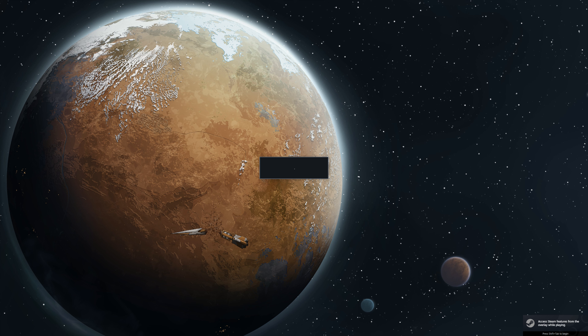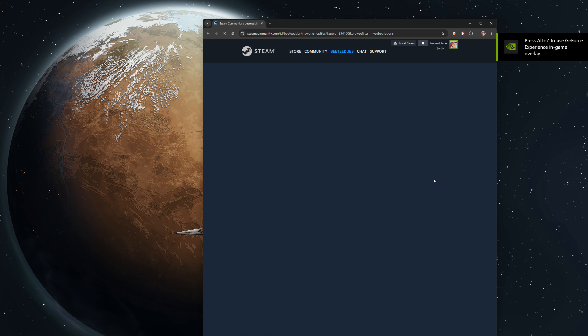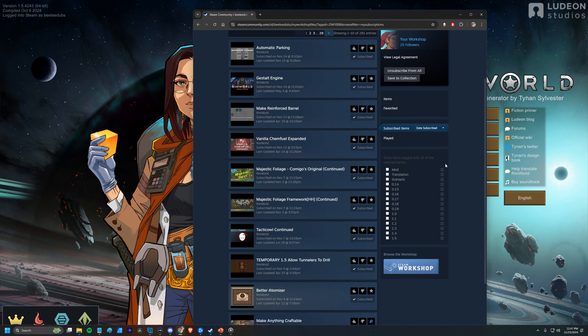Let's bring up our mods. So on Steam, you have your files, files you posted, your favorites, your subscribed items. I know that there are certain mods that I bring forward with me through all my playthroughs. If you know that you're not bringing forward your current mods in any way, you do have this 'unsubscribe from all' button, and that'll just blast away your entire subscription list — complete zero, starting from scratch.